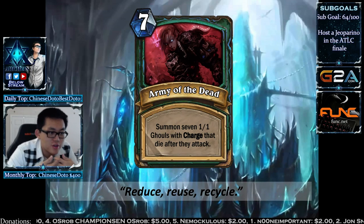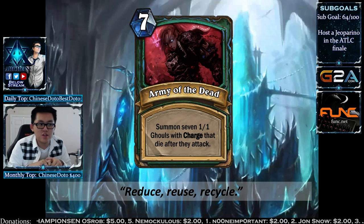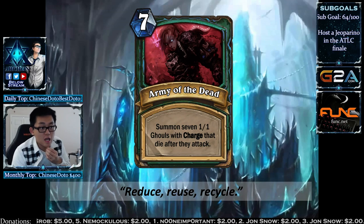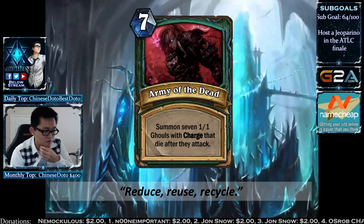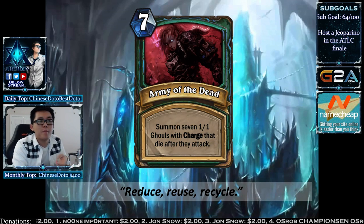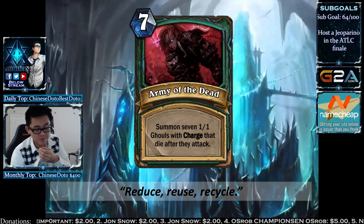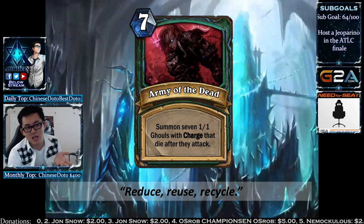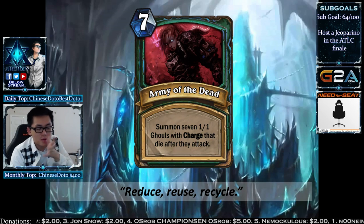Army of the Dead is a 7-mana spell: summon seven 1/1 Ghouls with Charge that die after they attack. Once they attack, they perish. There's no Savage Roar in Death Knights, but this activates Requiem — which is really strong. With Dark Subjugator, every time a Ghoul dies someone else gets +1/+1, doubling the effect of Army of the Dead. You can play a Raid Leader and Army of the Dead for 12 damage. It's a 7-mana deal-7 at minimum.